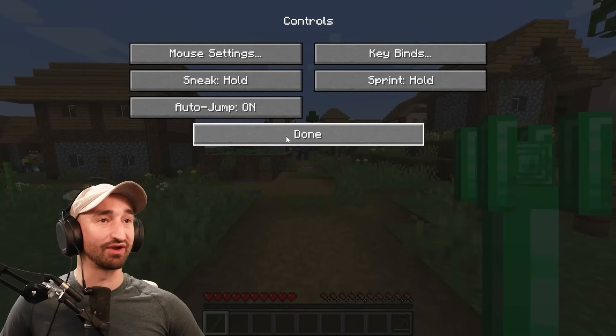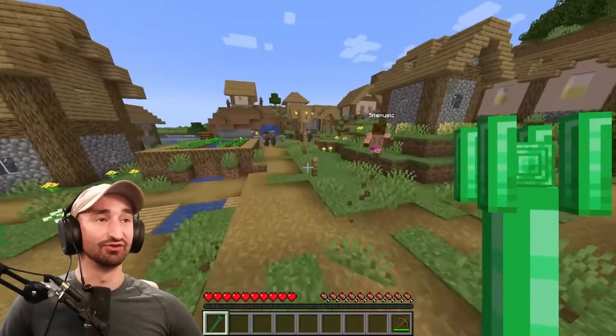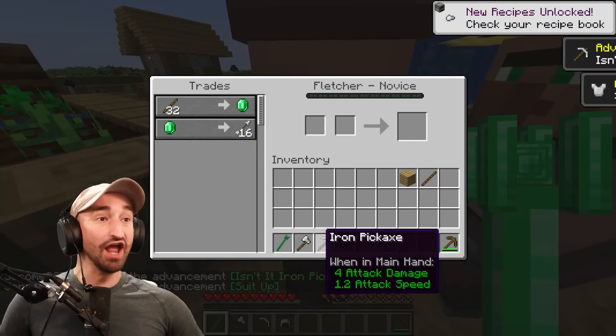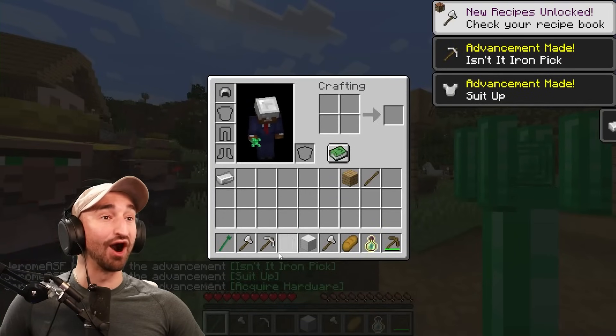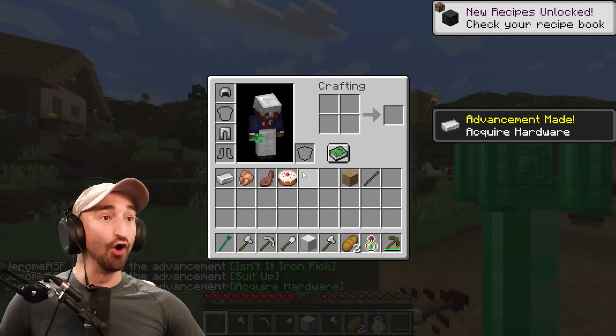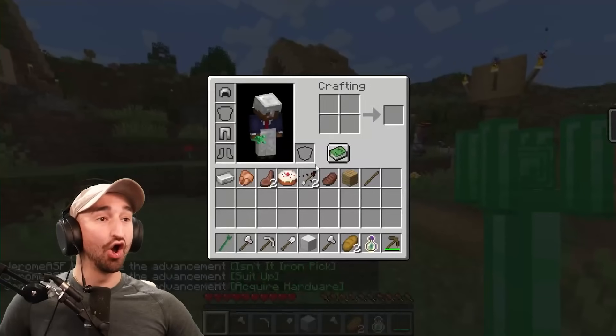What do they just give us, like, Eyes of Ender or something crazy? That would be dope. He gave me an iron — he's giving me full iron armor! I have an iron helmet, iron legs, food out the wazoo.